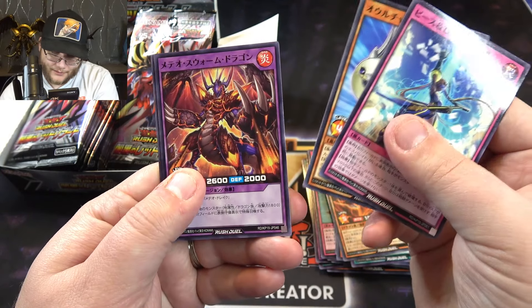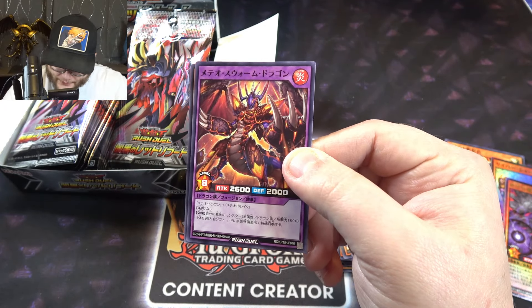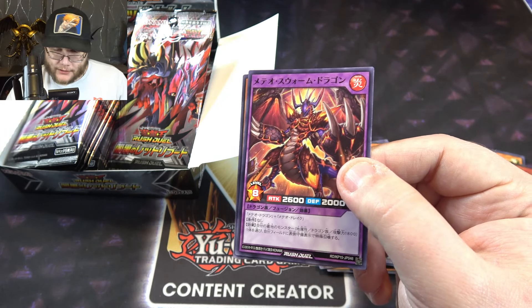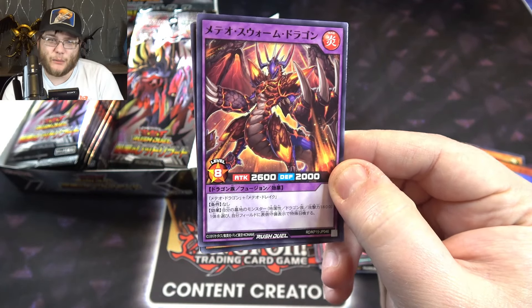It's almost like he's a Pokémon or something like that — like he's fully out of the shell. Because Meteor Dragon always reminds me of like a turtle or something anyway. We got another fusion here, like a Meteor Dragon. I got to find the name of this one. This one looks really cool — it's like a different Meteor Dragon. This one is Meteor Swarm Dragon.